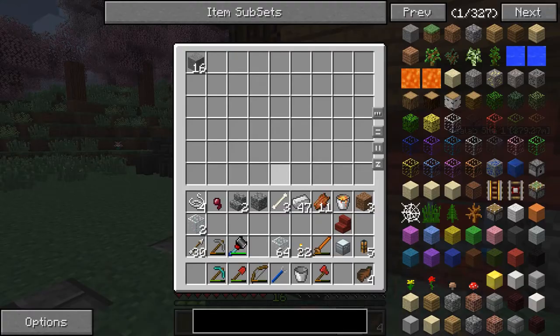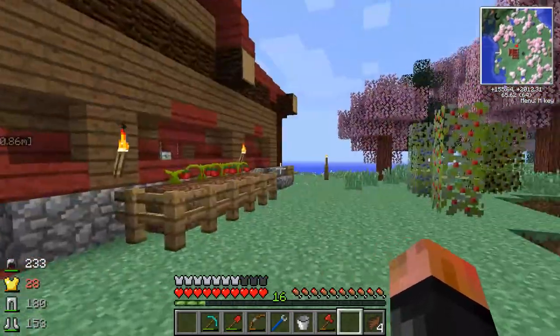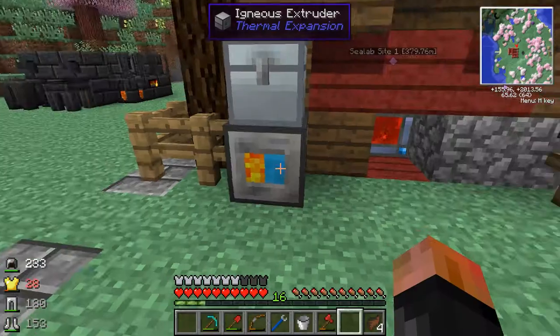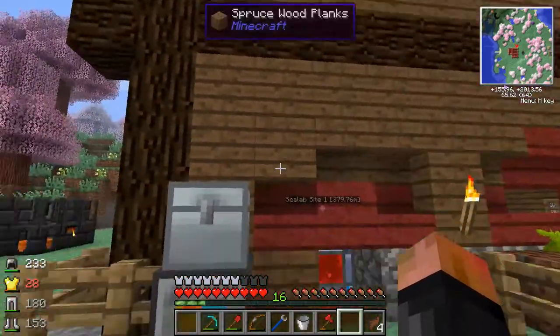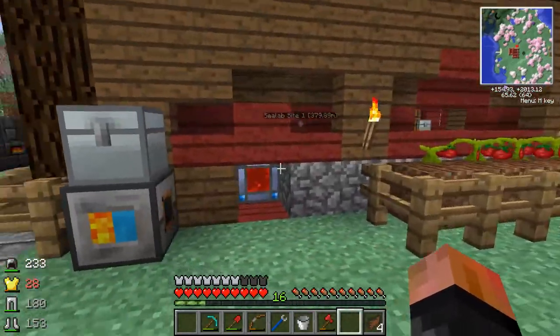I'm going to need an entire chest of stone in the long run, so I'll just let this thing go forever and produce as much stone as it can. As long as I'm in the chunk and have it loaded, it'll continue to produce stone. I might want to set up a world anchor over here to keep it loaded all the time so it's always going. Something to consider down the road. Let's move on to phase two.